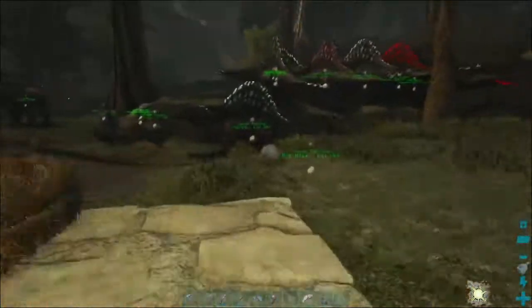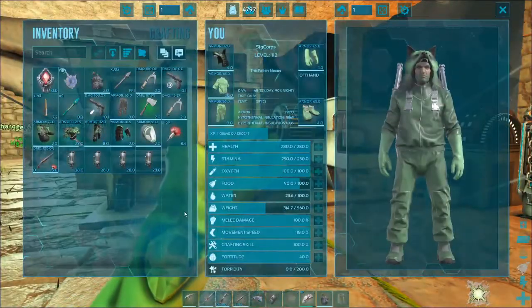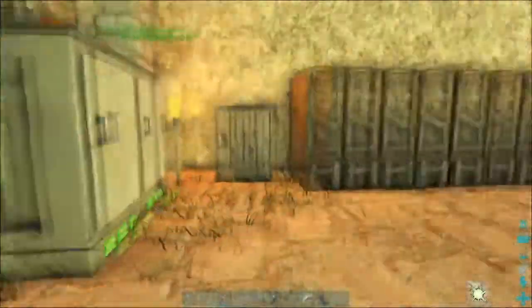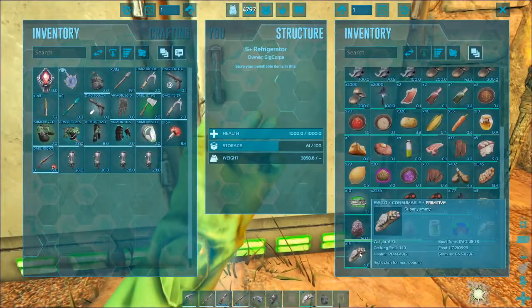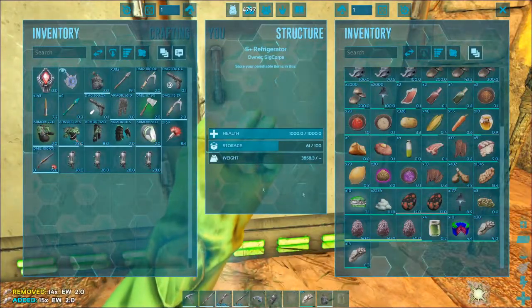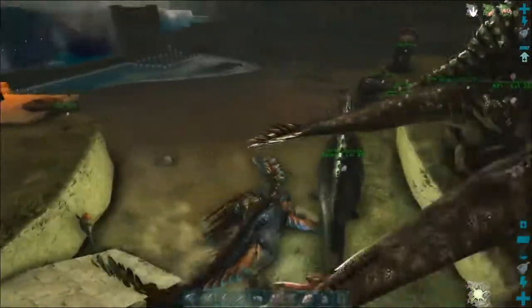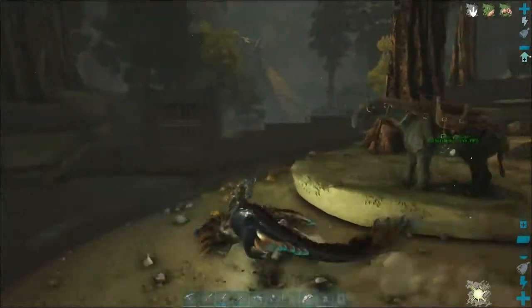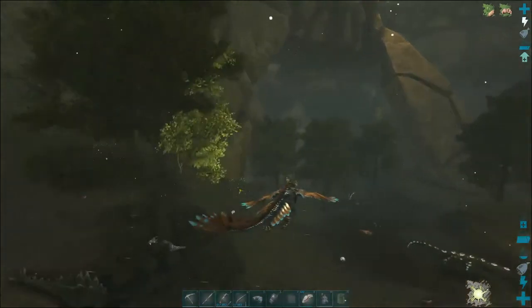I got plenty of stuff - we got the stuffs. Let me make some more of those but man they last a long time. I also need to see if I can find a shortcut for getting down into my blue zone area.